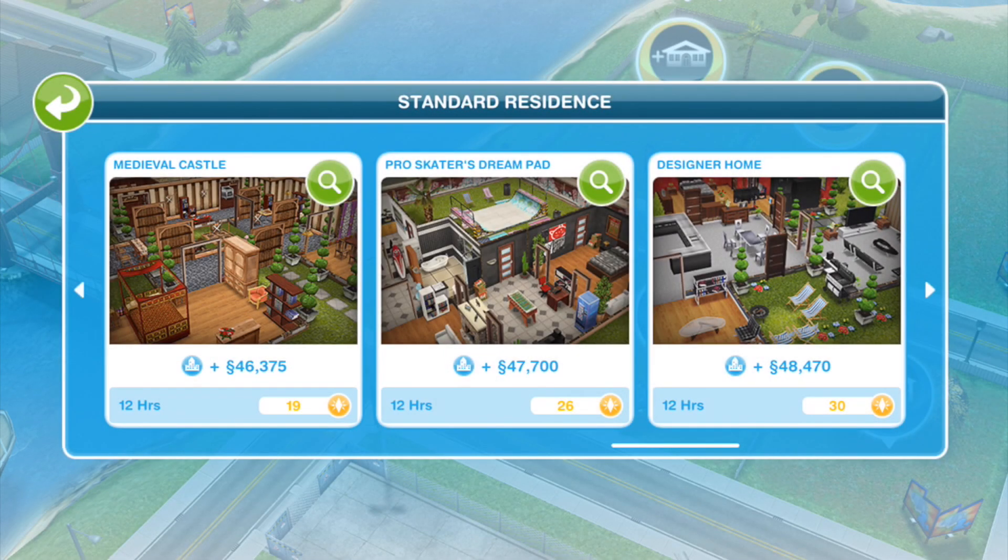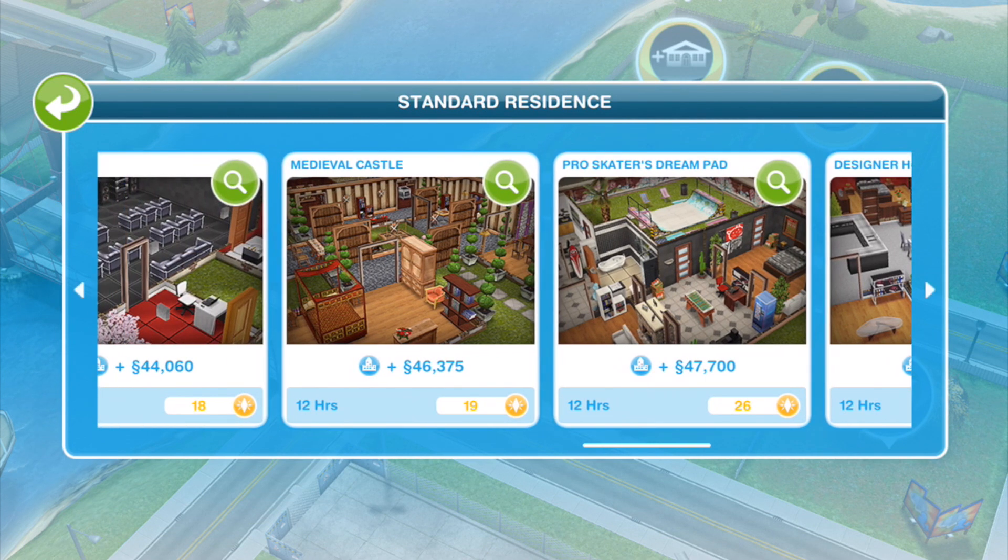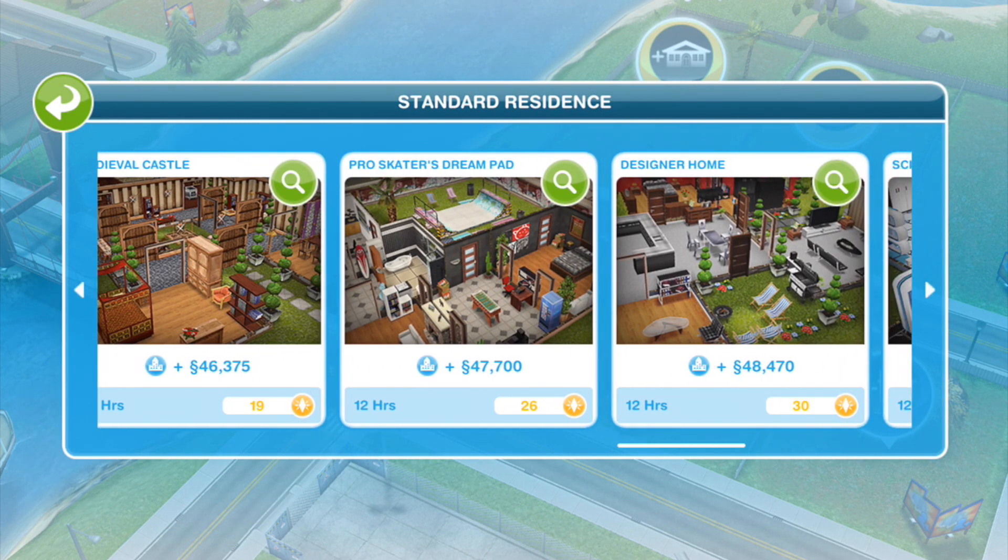I have no space to add a new sim, so I'm going to go ahead and start building a house. I haven't got many simoleons — I've only got 60,000 — so I'm going to build the Pro Skater's Dream Pad for 26 lifestyle points. We'll probably continue doing this quest with Pewds and add a new sim in on the next episode.